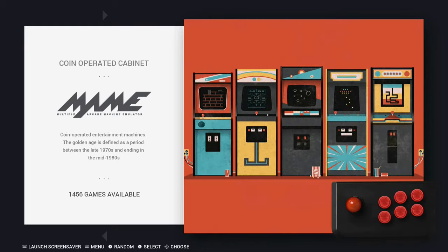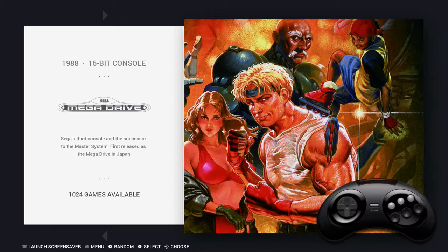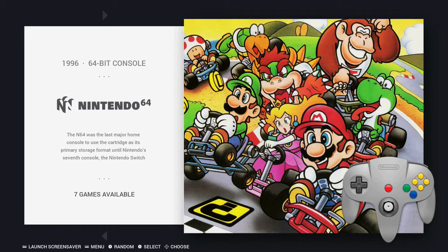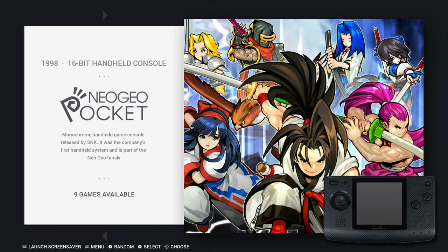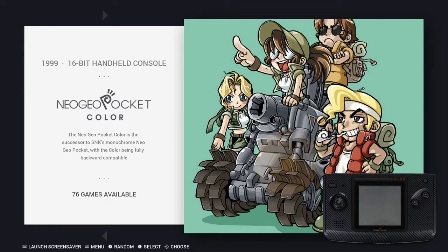Intellivision, MAME, Sega Master System, Sega Mega Drive — or the Genesis, as it's known in America — the MSX Computer System, Nintendo 64, Neo Geo, NES, Neo Geo Pocket, Neo Geo Pocket Color, PC Engine, TurboGrafx-16 in America.